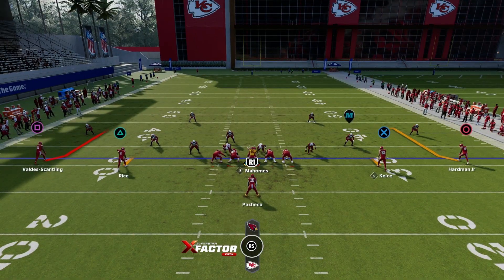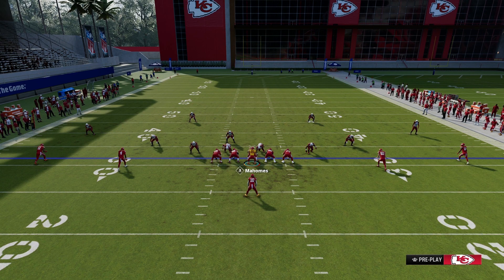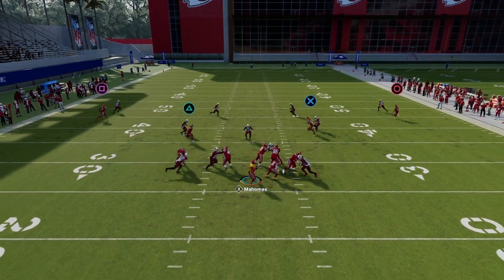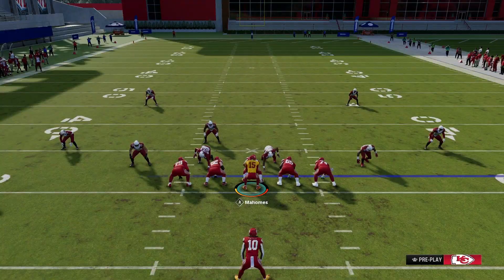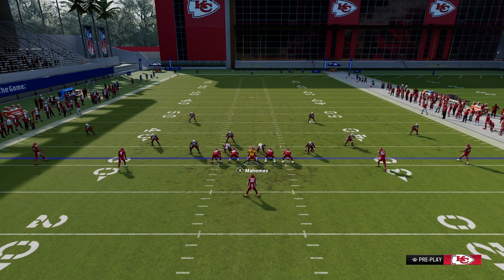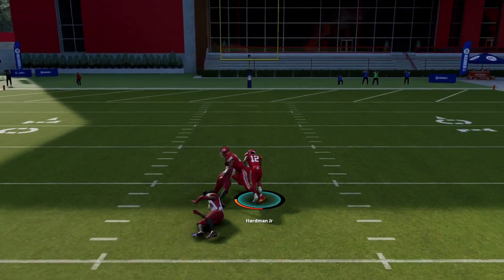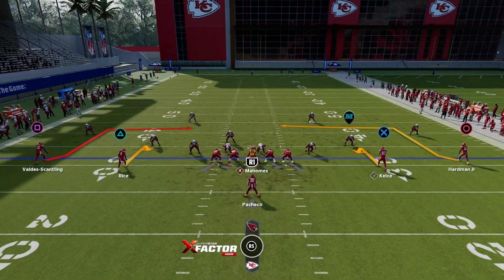What I also like to do with Double Post is put receivers in actual posts and run a double slant underneath. This is a nice adjustment play because it gives the free safety something to think about — a potential one-play touchdown. You're splitting both receivers with the slants in the slots, and you're looking for that split across the middle of the field. Sometimes these can turn into one-play touchdowns.